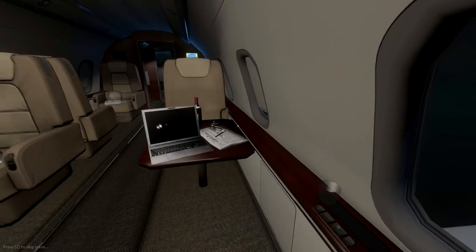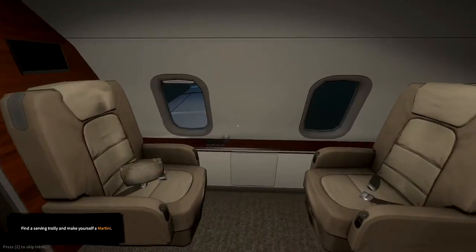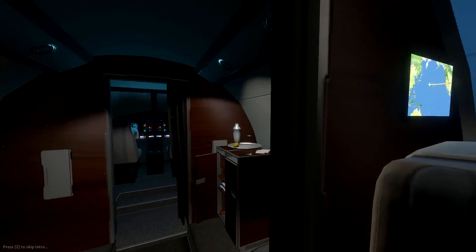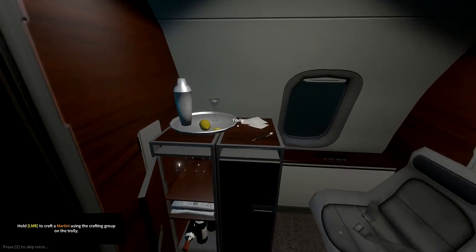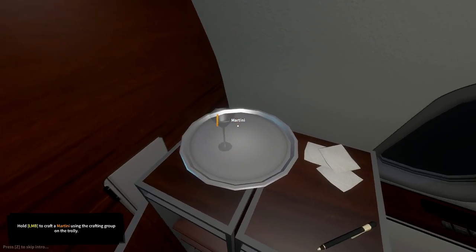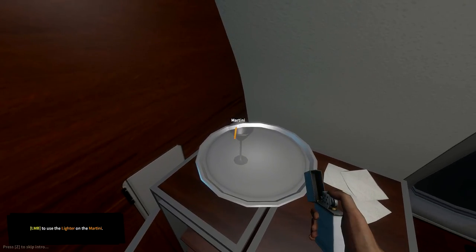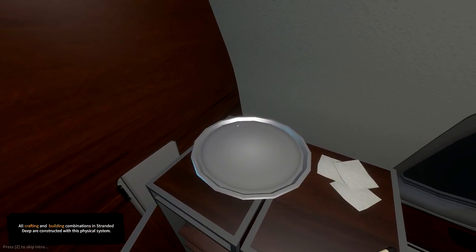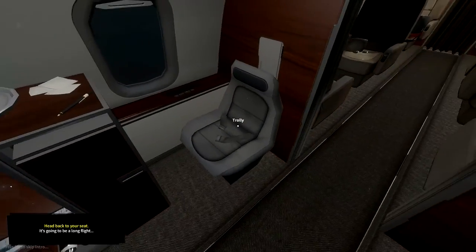We're on a plane - happens a lot. Find a serving trolley and make yourself a martini. We've got a lot of turbulence here. Hold left mouse button to craft a martini. Press Tab to open your inventory, select a lighter, pick the drink up, drink it. All crafting and building combinations in Stranded Deep work this way.